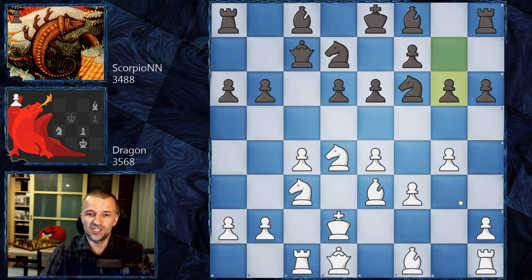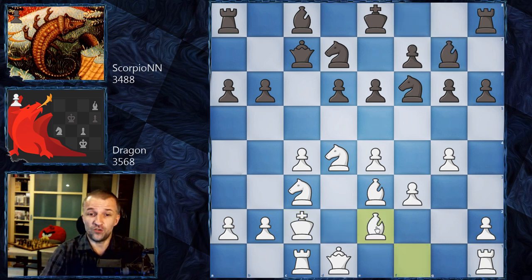So after g6, we have King c2. What Dragon is doing is bringing the king to safety this way. It seems like Dragon has a lot of time. And indeed, what can black do? It's a hedgehog position, and black has to first bring the bishops to the game. So we have Bishop g7, Bishop e2, then Bishop b7 - developing almost ended. And now King b1, moving the king to safety.